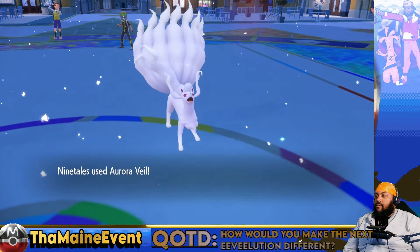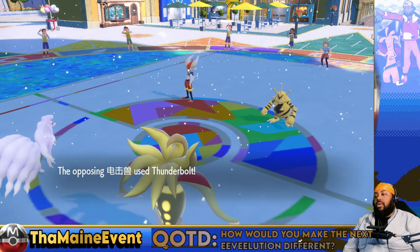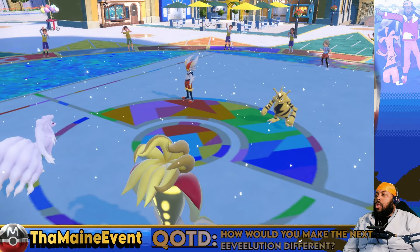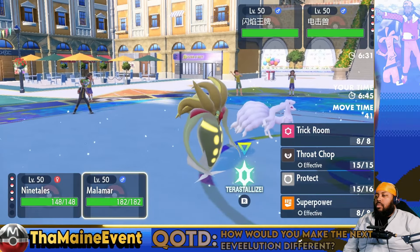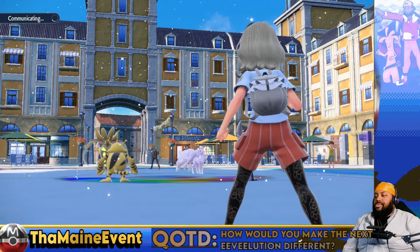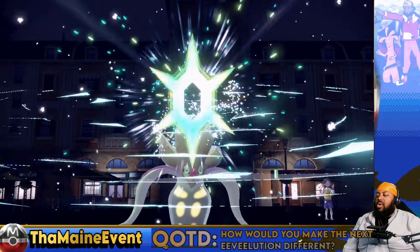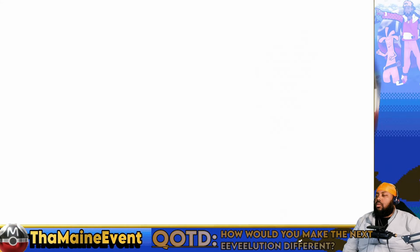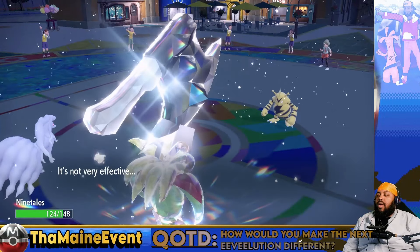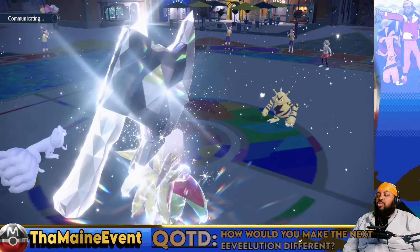Taunt, or just Thunderbolt - interesting. Now I have to think about what I'm going to swap in. I have to be wary about what to bring in here. It wasn't a High Jump Kick or anything - if you're running U-Turn you're probably Choice Banded. I could have Trick Roomed here, but between the veil and the plus-one boost I'll get from Superpower, I should be okay.